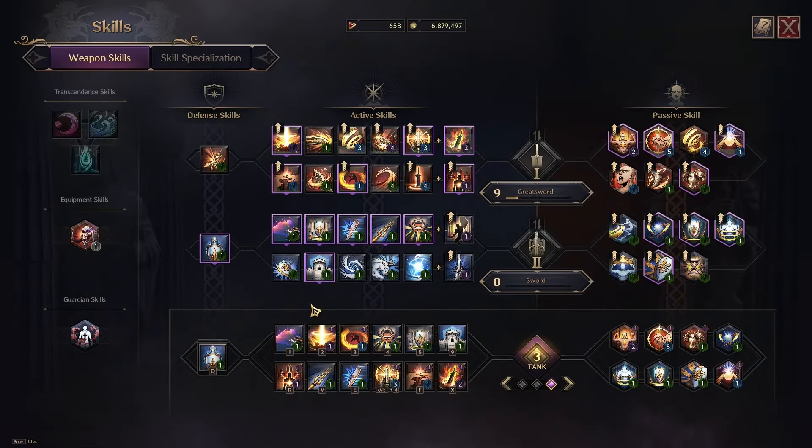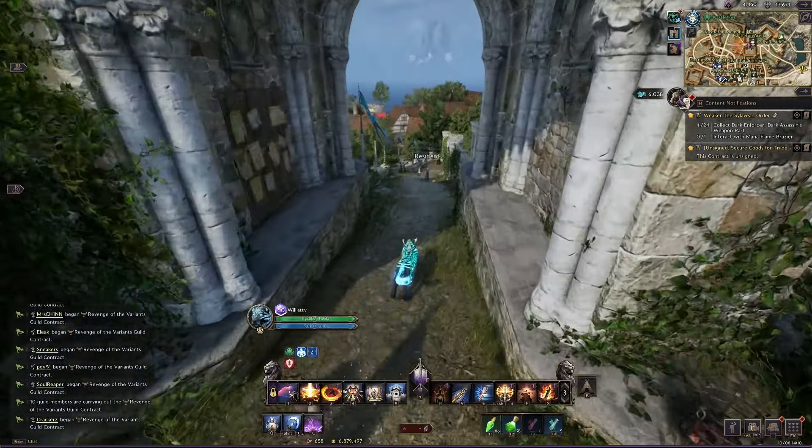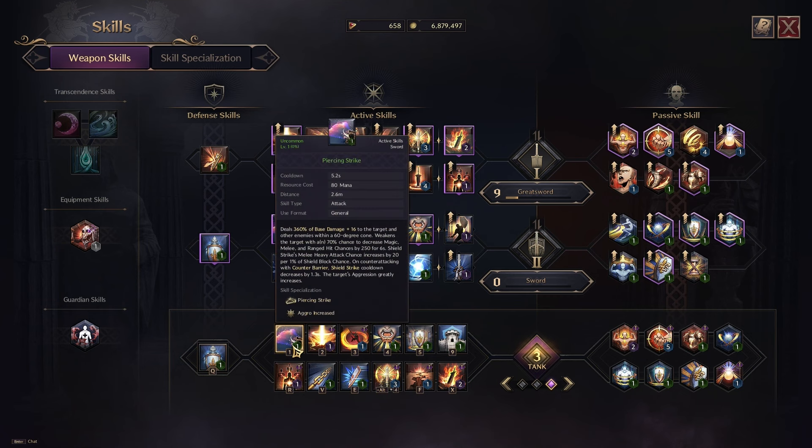I did a very poor job showing my skills in the last video, so we're going to do a better job this time. We're using greatsword and sword and shield — this is probably the best tanking weapon combo in the game. I've seen people use dagger and shield or wand and shield, but just go with greatsword and sword and shield. Trust me, it's the best.